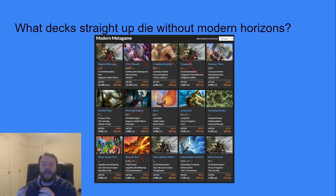Here are the decks that would straight up die without Modern Horizons. Evoke Elementals/Scam, Four Color Scam, Crashing Footfalls, Yawgmoth, Murktide, and Domain Zoo — these six decks, or five if you're lenient on Domain Zoo, don't really exist without the Modern Horizons and Universes Beyond sets.